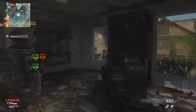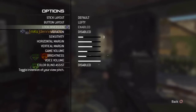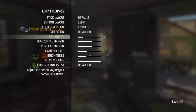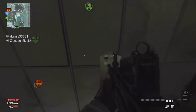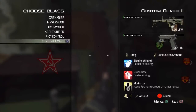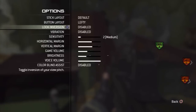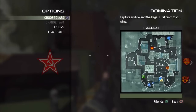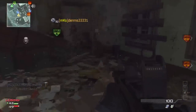Hold on, come here. Start, options, sensitivity — two. Now turn look inversion to disabled. Okay, I got it. Anything else? Now you should be good. Let's go, try it. Oh, that's back to normal. There you go.